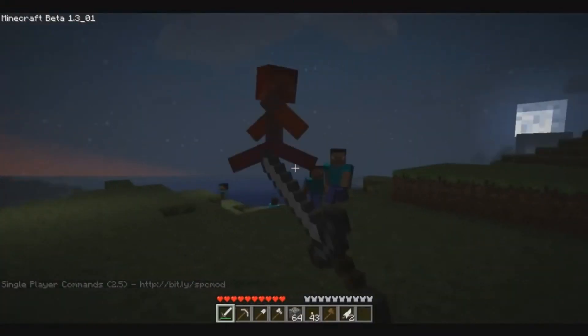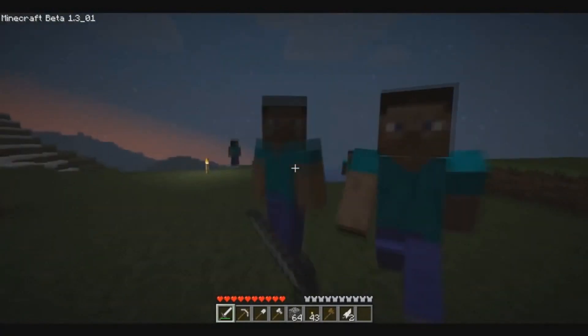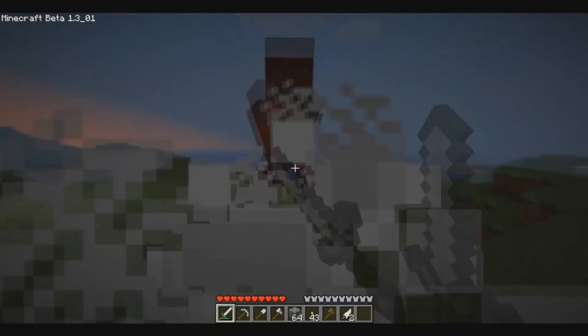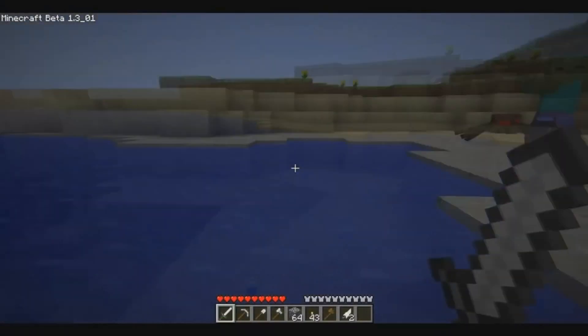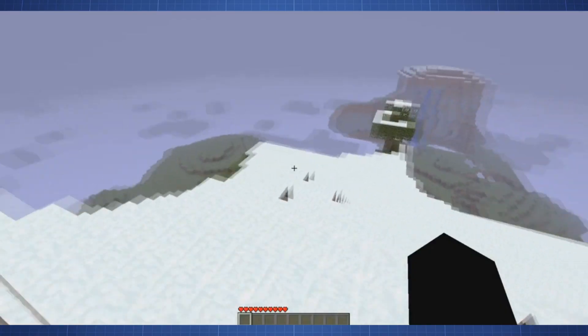The Human Mob — before the Adventure Update, there was a partially disabled mob named Human that was used to test damage and AI, but was never completely removed. It ran slightly faster than the zombie and was slightly taller than the player. It uses the default player's character skin, but has its own file.